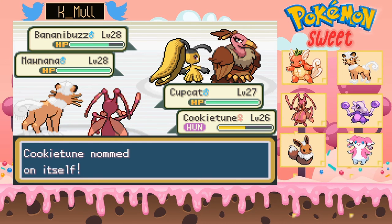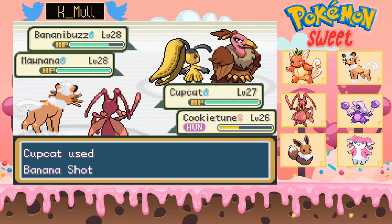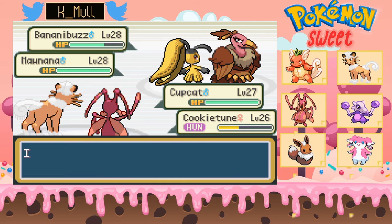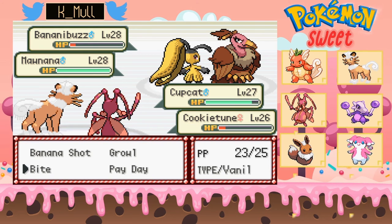They're just using Knockoff on me — it's fine, I can take it. I think one more Bite. As long as we use Banana Shot and Bite — never mind, currently it resists. Fudge Slap! Oh and that's the Mud Shot — okay. Now it comes in handy.